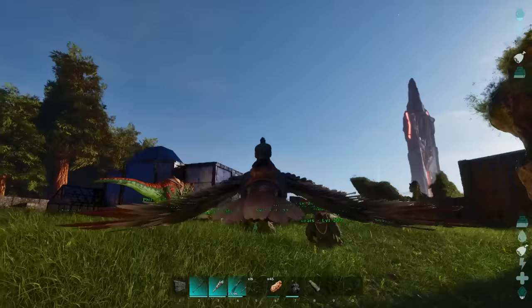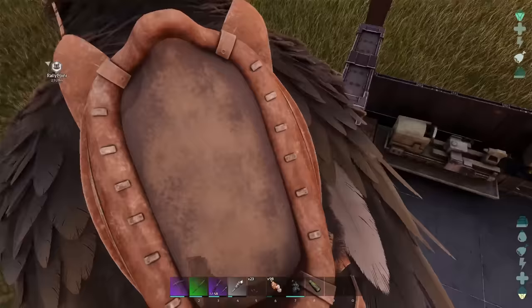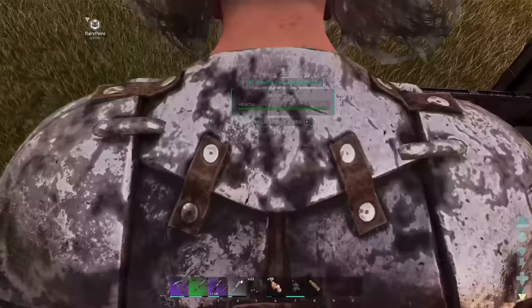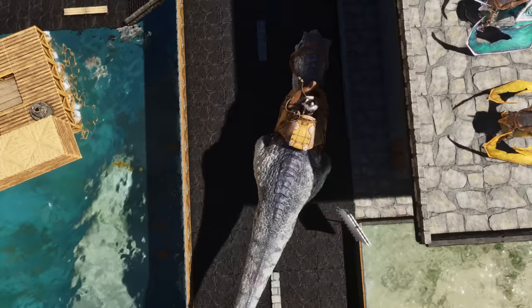Grass and other foliage is now physical and interacts when creatures or players walk over it. It also bends and conforms to any structures you place, and when you pick them up, the grass comes back. Super neat little detail. Overall, the insane graphical revamp combined with the new animations have created an experience that feels familiar yet alien at the same time, and all I can say is that it's freaking awesome.